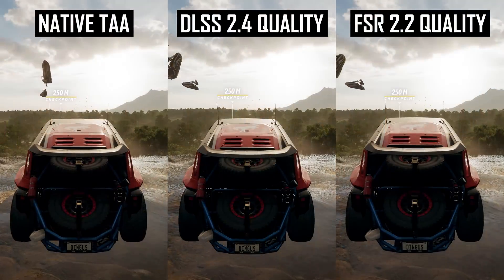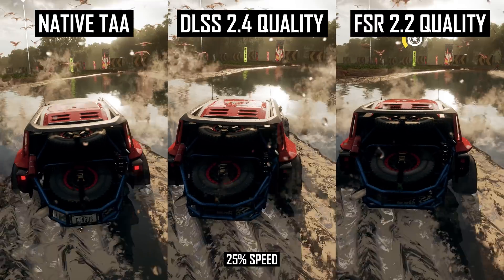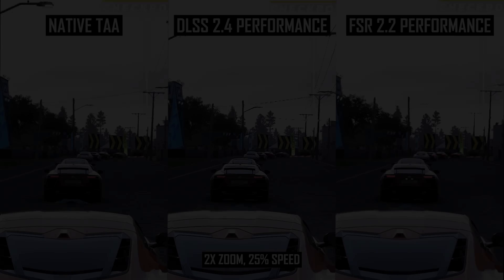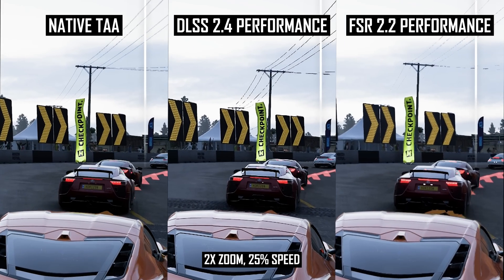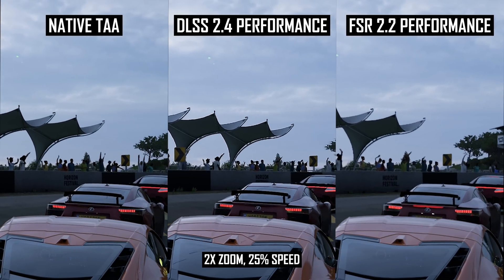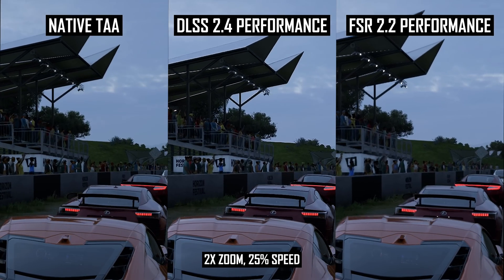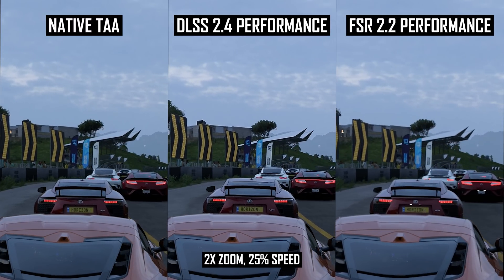The main issues with FSR 2.2 come down to two areas. First, while both techniques struggle in some areas, FSR 2.2 has more edge cases of poor reconstruction — like the ramp and transparent cars we showed — even using the highest quality modes. These edge cases appear reduced with the new version, but there are still more of them than with DLSS 2.4. Second, FSR 2.2 hasn't really resolved the gap between DLSS and FSR at lower render resolutions, like using the performance mode or gaming at 1440p. Lower render resolutions increase artifacts with both methods, but FSR suffers a heavier hit, making image quality comparatively worse. DLSS still has a clear lead using the performance mode at 4K, and most modes at 1440p.